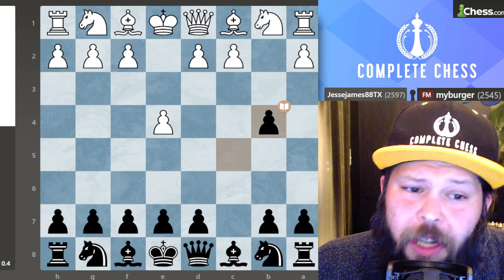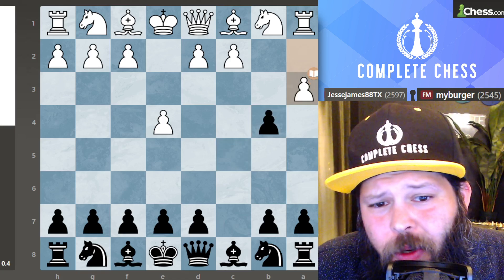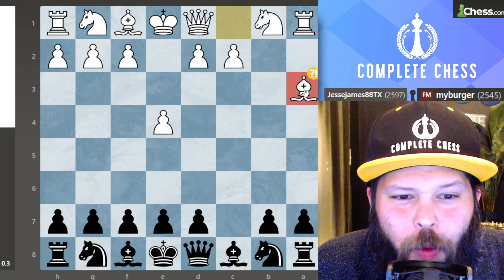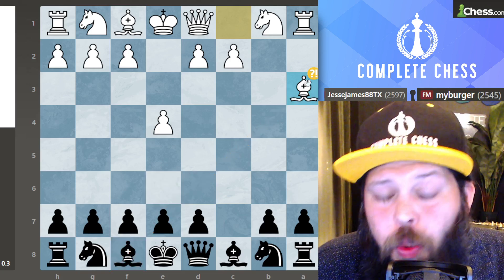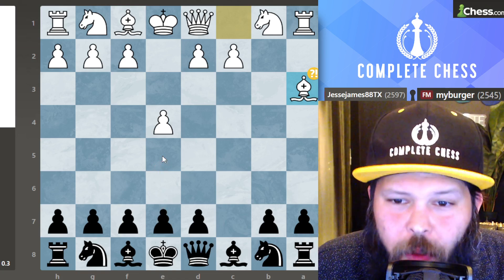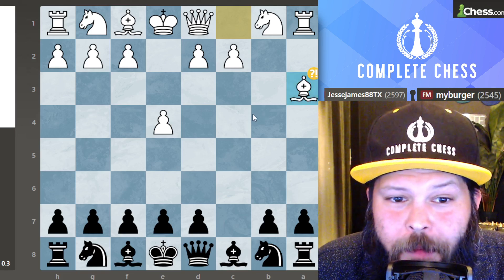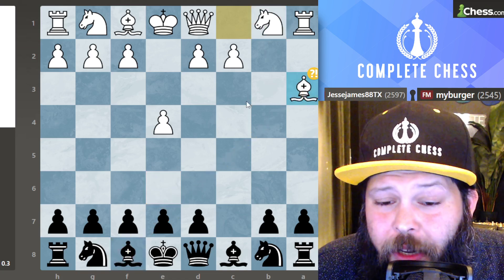I have developed a system against this which has really reduced the attacking chances that white gets. My opponent played A3 and I went ahead and took it anyway — pawn takes on A3, bishop takes on A3. This is a very typical move and the reason why it can be a little hard to deal with is because when you take this pawn the bishop comes out, and now it's not so simple to move your E-pawn unless you want to lose the right to castle. I've tried E6 and E5 in some lines, but I figured out a very easy way: fianchetto with G6, bishop G7, knight F6, and not move the E-pawn at all.